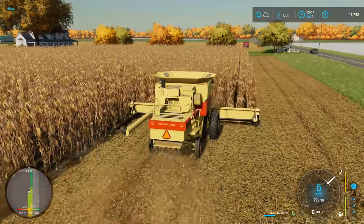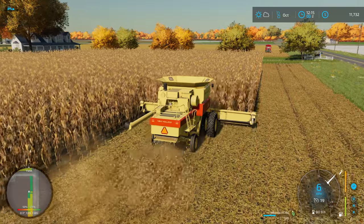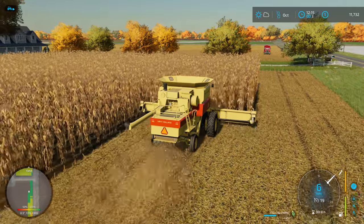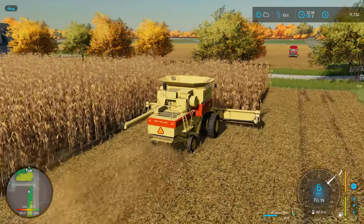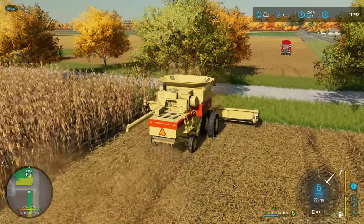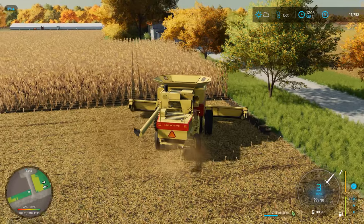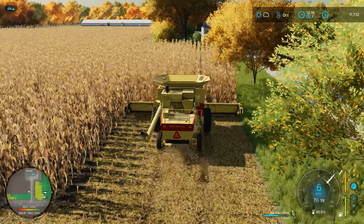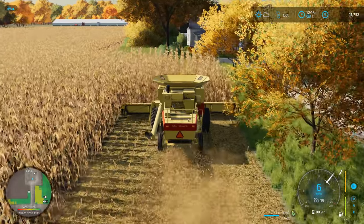I'm going to take both headland passes off at the same time this time rather than my typical go-around. We're already over 50 percent full just taking off the headlands, so I'm staying up closer to the yard for unloading opportunities. I'll probably unload right here on the end before we start going down the long rows, and I'm going to grab these short rows real quick while we're up here.